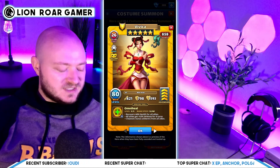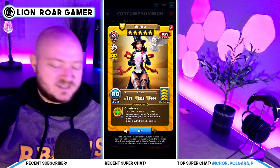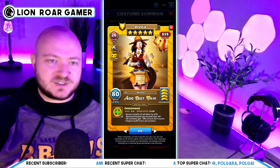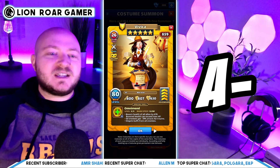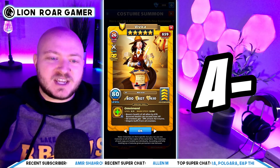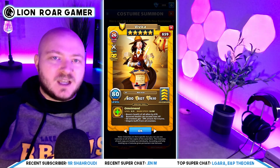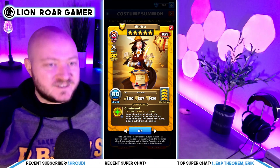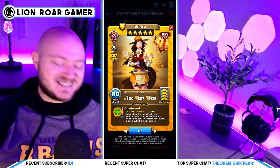Having options is what makes costumes so powerful — choose to cleanse, get rid of buffs, or do defense down depending on the situation. I'm giving costume Vivica an A-minus. I'd give her a full A if the negative 39% attack text were more impactful, but you'll use her a lot. The great thing is you get to pick which side of the costume to use.